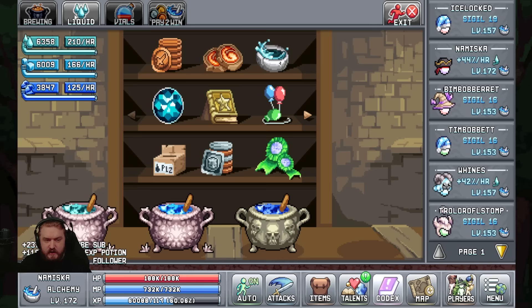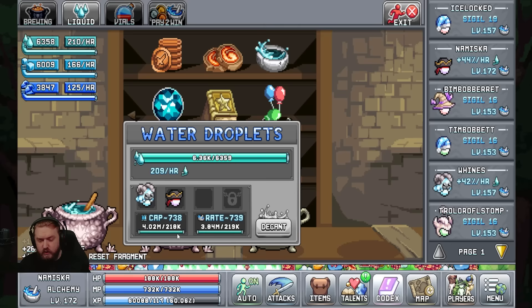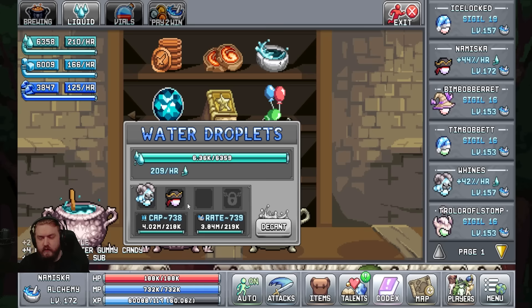The next big thing is leveling up your liquid cauldrons through the use of the new Equinox buffs. As you can see, you can push to ridiculous levels on your cap and rate, which will allow you to continue scaling this higher and higher the longer that you run this build.